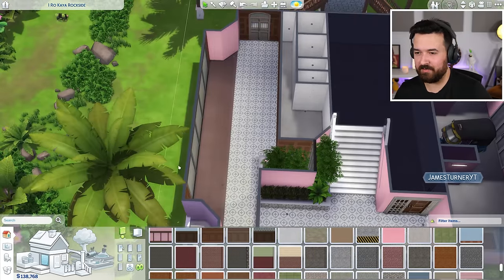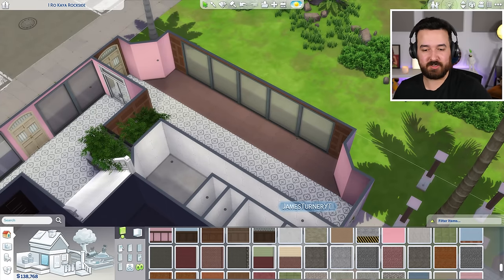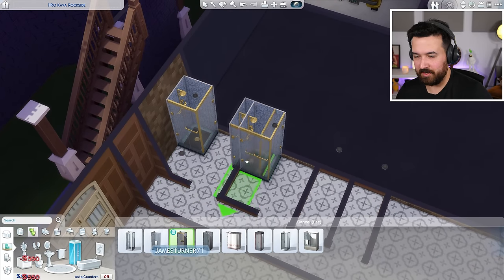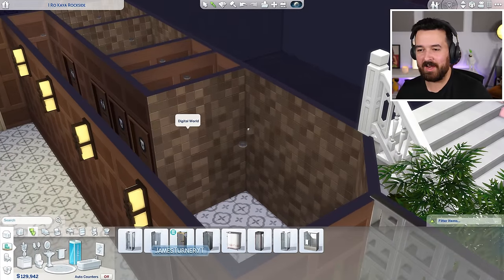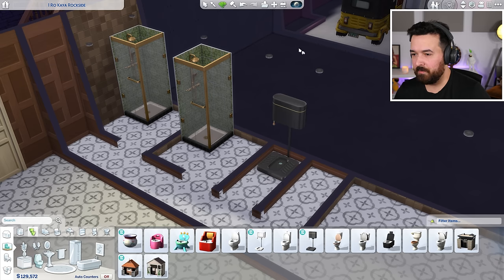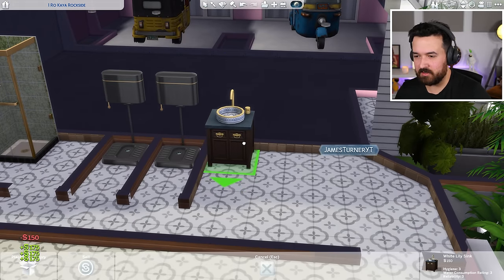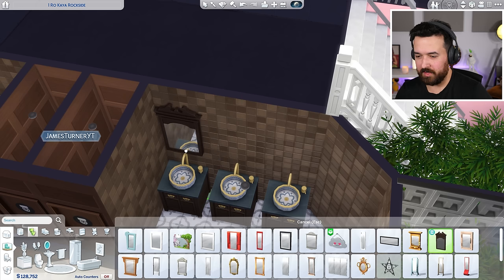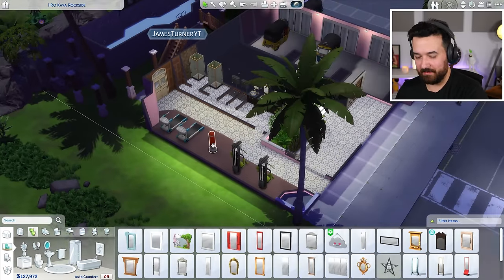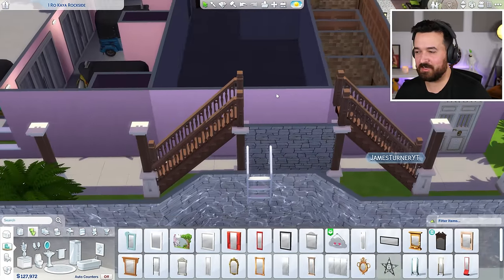I do a quick layout for the gym: gym equipment space down one side and a bathroom area with shower rooms, toilets, and sinks on the other. I get to use the new showers — quite fancy. I go with brown tiles, green, and gold for the color scheme. The up-market squat toilets and new counters with the new sink, and some fun little golden mirrors. I'm happy with that — little bathroom there, little gym there. The door into my apartment uses a fun hip door.